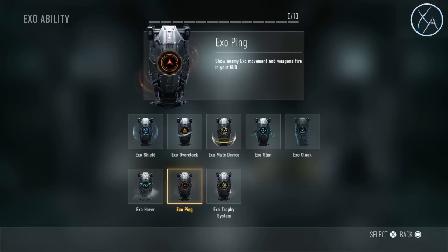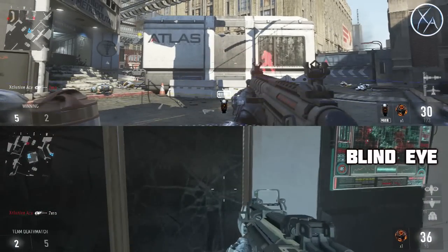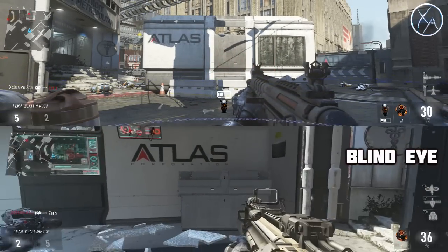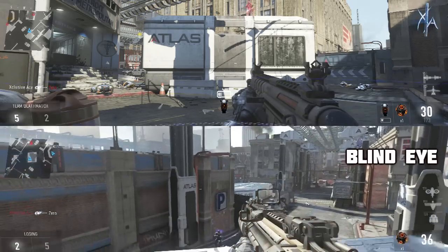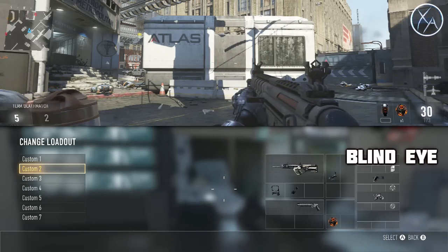What actually happens is they pop up through walls, like the Threat Detection module you can add on a UAV — I believe it's the Threat Enhancer sight — they basically glow red through walls. As you can see when the Exo Ping ability is activated, you can see your enemy through the wall as he's dashing and jumping around, and it'll also display him if he's shooting an unsilenced weapon.